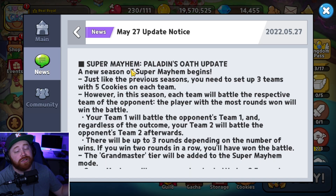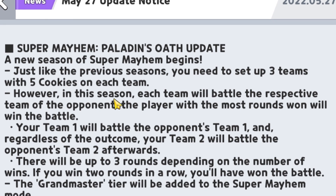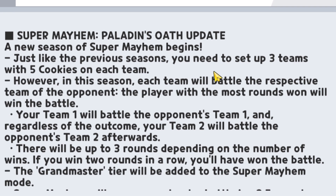The third thing is the brand new Super Mayhem: Paladin's Oath update. A new season of Super Mayhem begins — just like previous seasons, you need up to three teams with five cookies on each team. However, there are changes this season. In previous seasons, your Team 1 would always battle their Team 1, and if you beat them your Team 1 would continue fighting their Team 2. In this new season that is no longer the case — your Team 1 always battles their Team 1, Team 2 battles Team 2, and the first side to get two wins out of three battles takes overall victory.